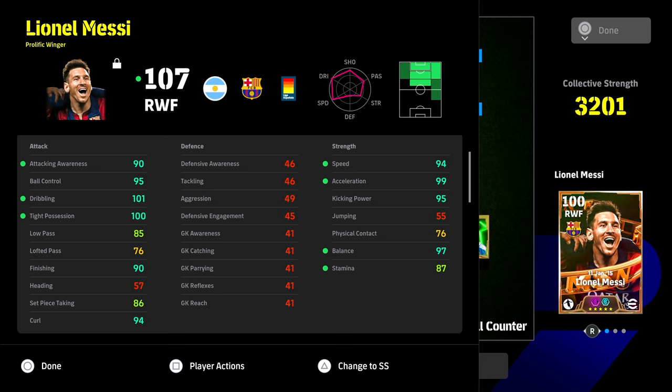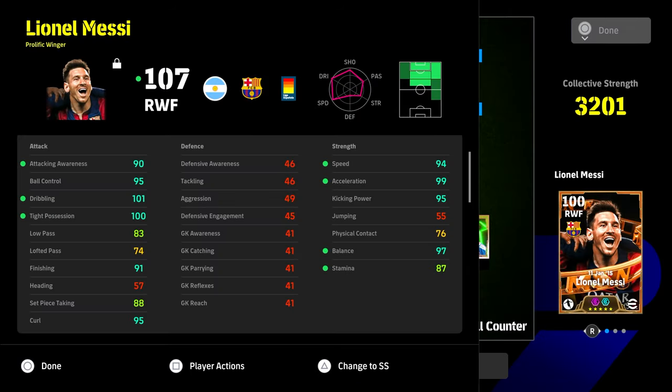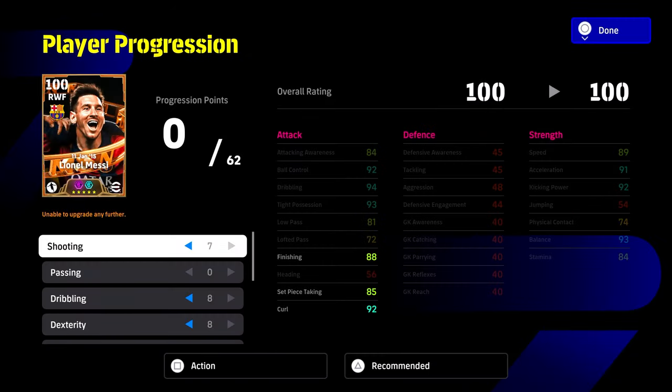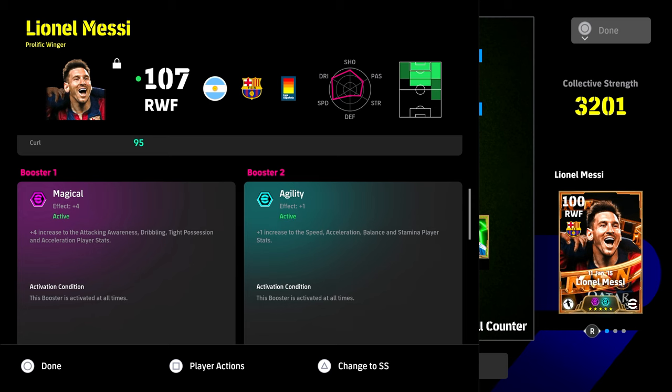Messi acts as backup to Suarez. This build is focused on getting him on the ball and shooting as often as possible — 99 acceleration, 97 balance, huge attacking ability. Low pass is at 85. You could move that into shooting to get curl to 95, but I like 85 pass even though passing is a bit busted. That's a simple option: seven, zero, eight, eight, twelve, four, zero. We've given him the agility booster.